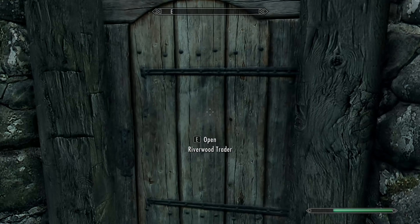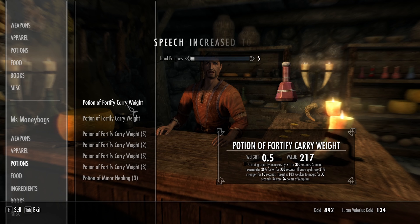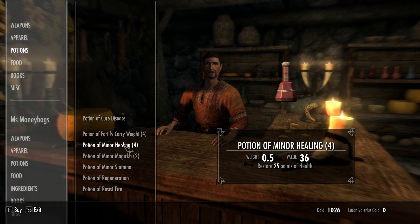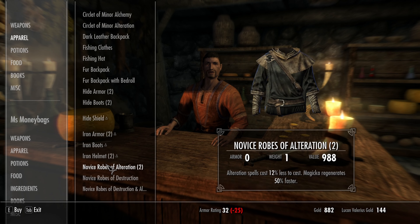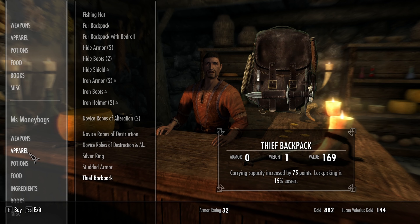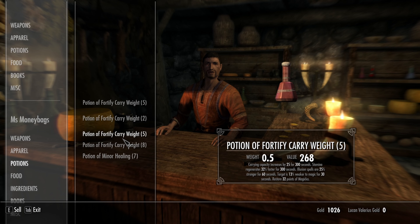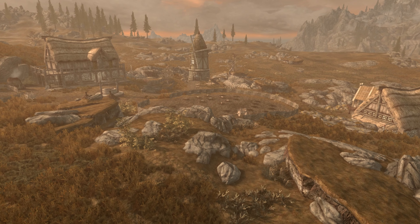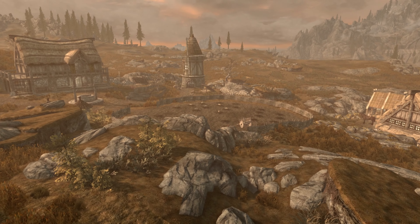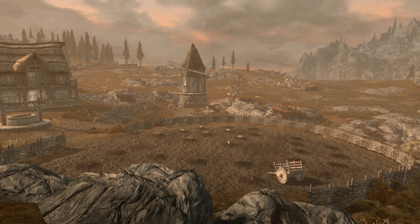A really handy perk to get on the Speech Tree is the Merchant Perk, because it allows you to sell your potions to any merchant, which means you can buy whatever you want and then sell potions to get your gold back after your purchase. While it wasn't the focus of this video, another really cool thing about Golden Hills Farm worth mentioning is that it's actually a pretty nice player home once you build all the extras, and it also generates you income. Just talk to your farm steward for a little bit of extra cash.